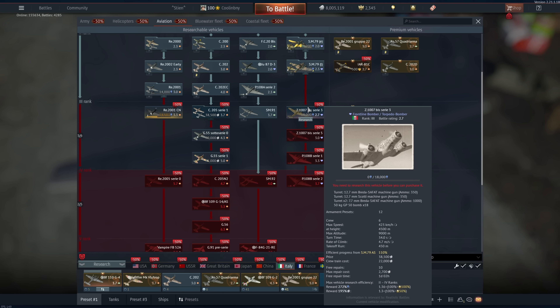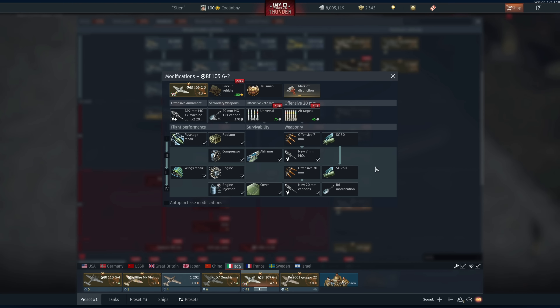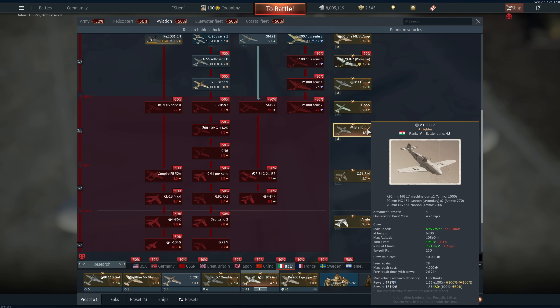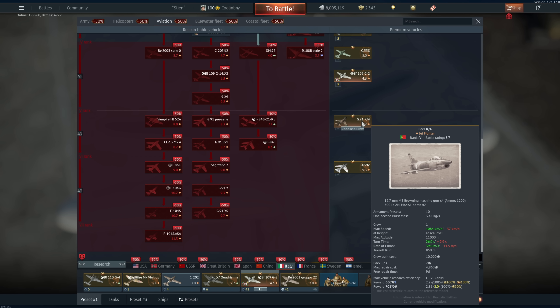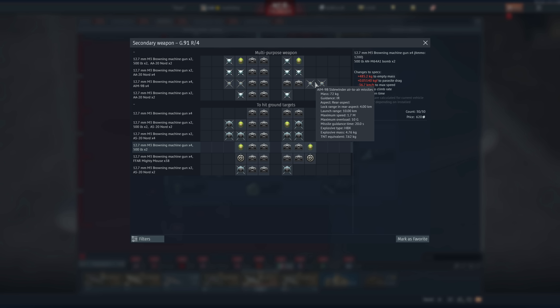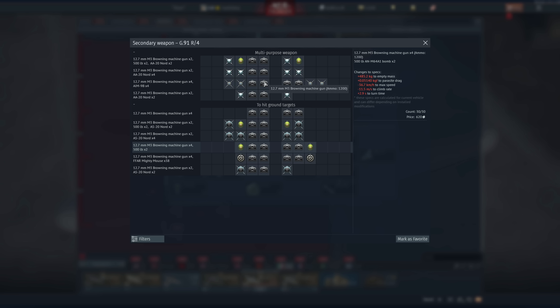For Italian aviation the G.55S I like a lot — very powerful armament and it has the ability to carry a torpedo if you like naval. The Bf-109 G-2 is really good, same sort of copy-paste premise — very very powerful if you like the G-series Bf-109s. Both are Rank 4 so you can get through Rank 5. The G-91R/4 is phenomenal — I have a review on it.